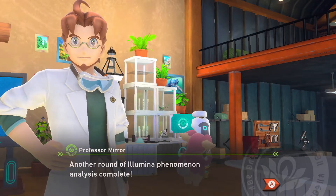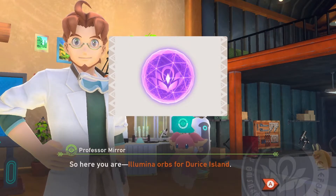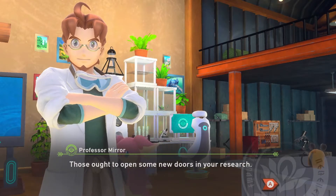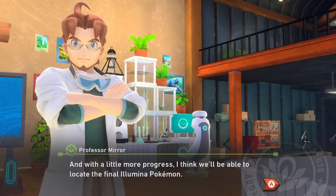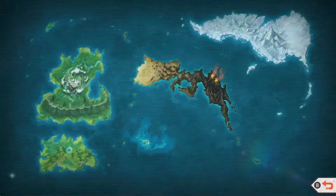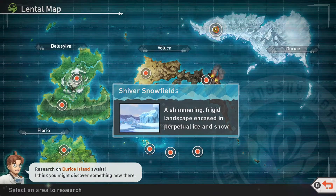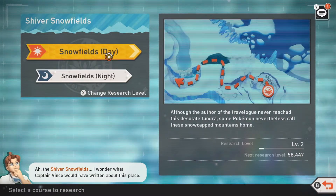Another round of Illumina Phenomenon analysis complete. Illumina Orbs for Durus Island — those ought to open up some new doors in your research. With a little more progress, I think we'll be able to locate the final Illumina Pokémon. You're doing wonderfully, keep it up! I had to redo the nighttime just to take the picture of the Bloom thing since I missed it. Since both day and night reached level two, let's go through them quickly and see what changes there are, also with the orb.